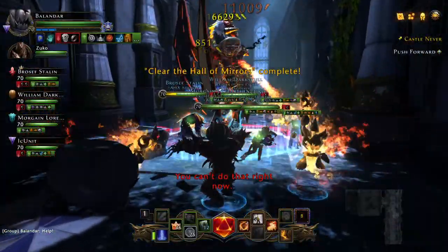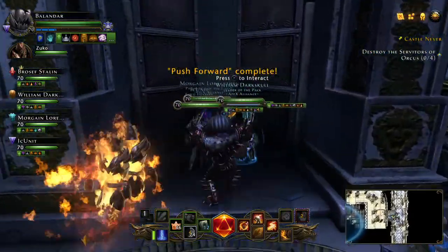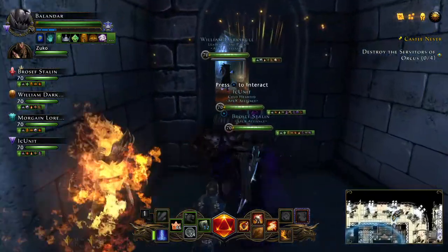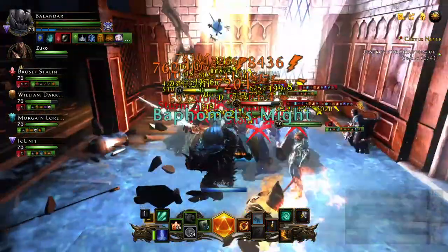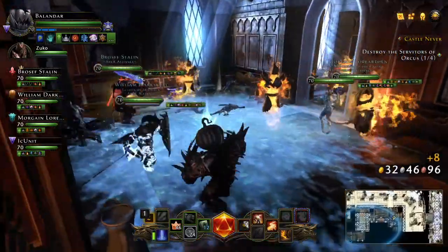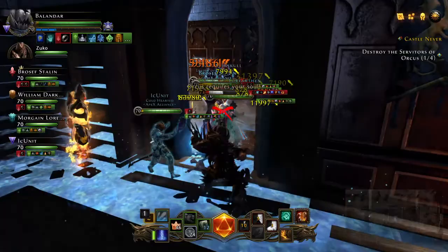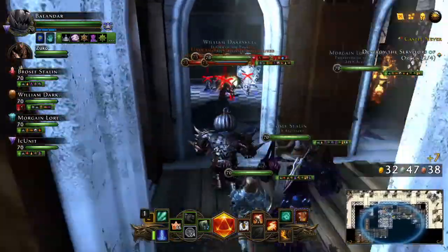Your tank wants to be on one side while all your DPS and healers are on the other side. Once you defeat the Valor, go into the next hallway and defeat the Servitors of Orcas — there are four of them. Defeating them quickly is best, as they spawn more adds. Kill your adds, then kill your servitor. On defeat of the servitor, watch out because she can also spawn a tether. Being in such close proximity makes it very hard to avoid tethers and you will have some team deaths, especially if your team is taking longer to kill them.